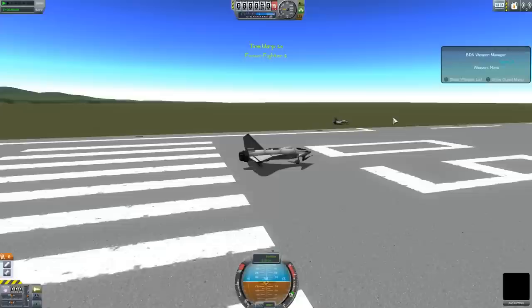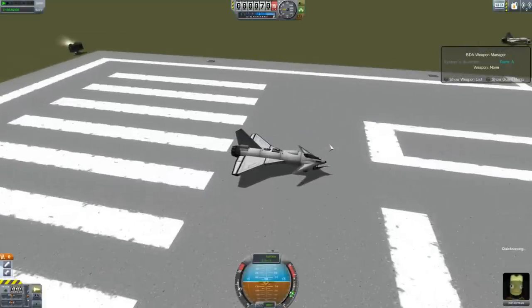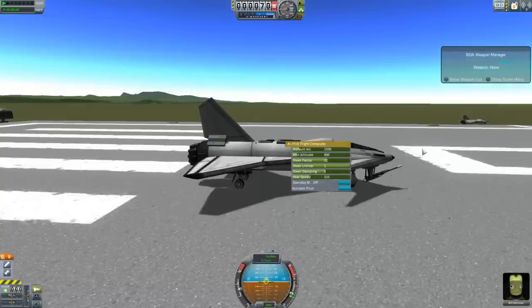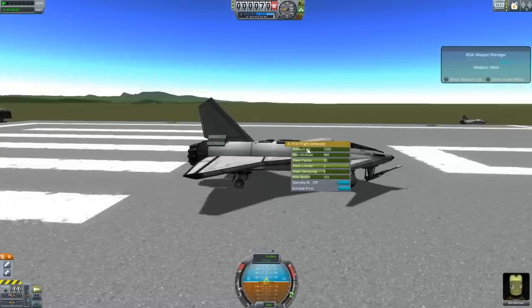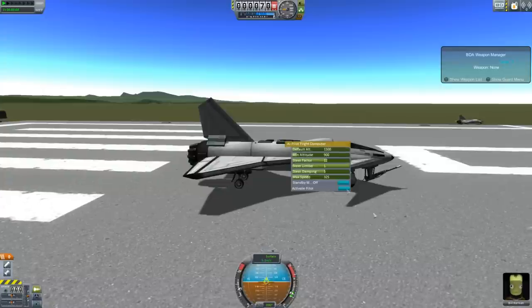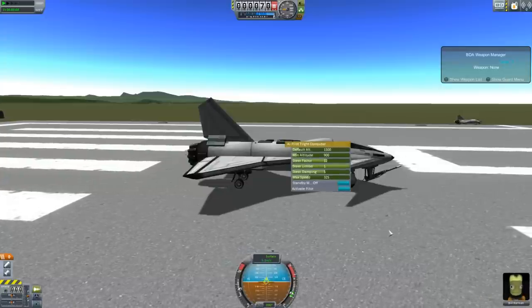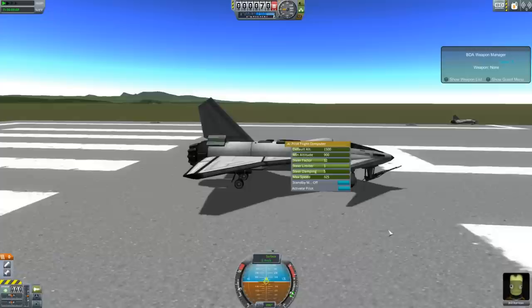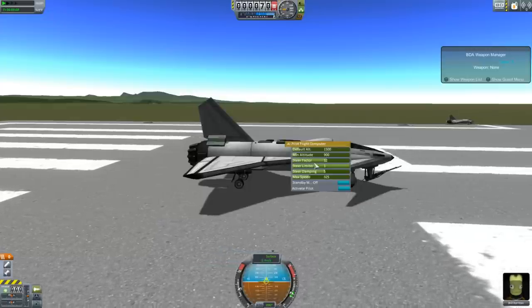So if we put that on the runway, I'll show you how to set it up. It is that simple — you just put those two modules on it and they'll work together to hunt down anything they want to kill. So you right-click on the AI Flight Computer and you get a few options. Default Altitude is just where it flies by default. Minimum altitude is the rough minimum altitude — it might go a little below, a little above, or it might pull out of a turn too hard and crash. But that's going to be roughly where it tries to stick to.